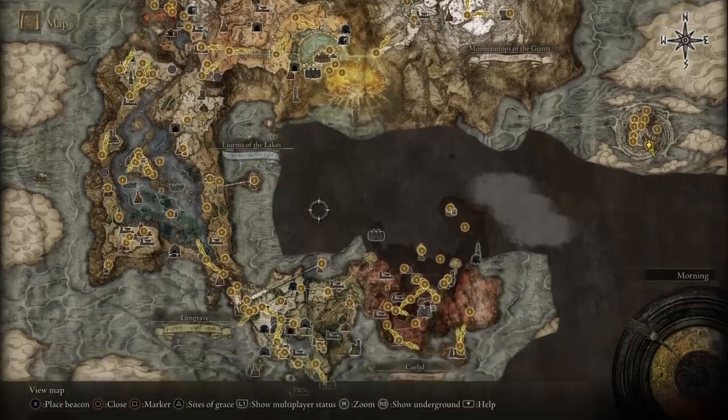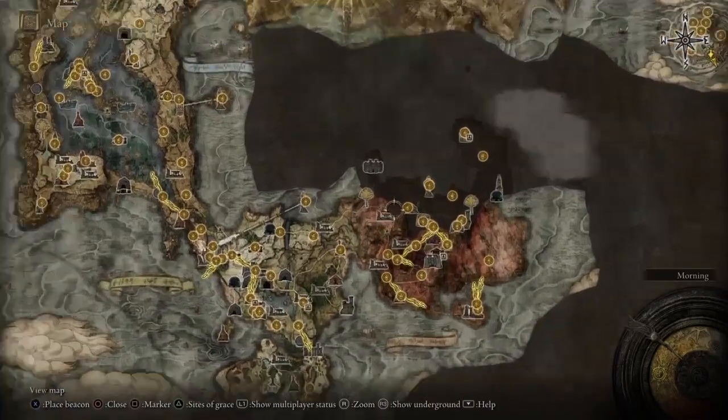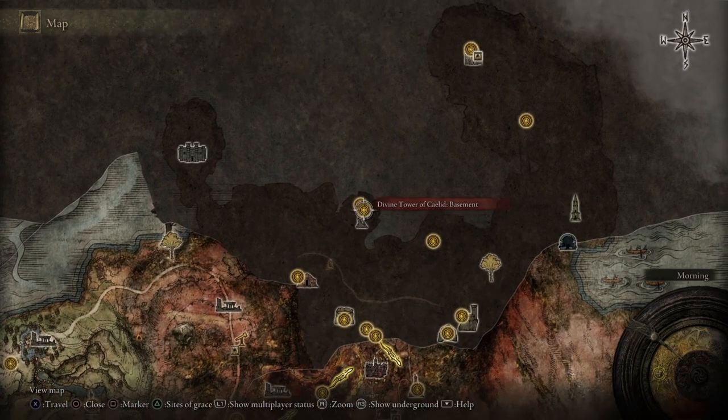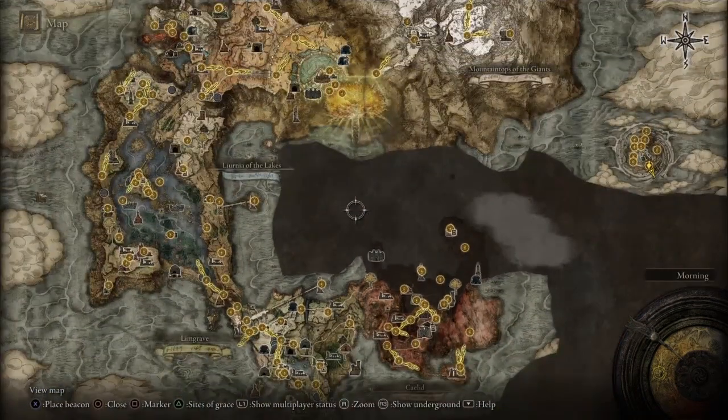I also forgot to mention where you can get the armor set. It's in the Divine Tower of Caelid — you just go all the way to the basement area and there should be a boss fog gate. Behind the fog gate is another Godskin Apostle boss. You just kill that and you'll be able to get the armor set.